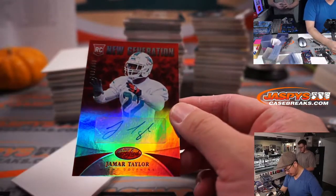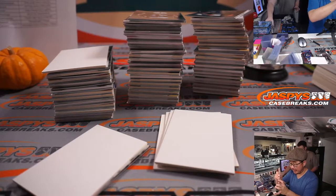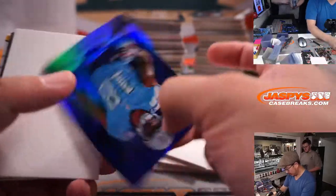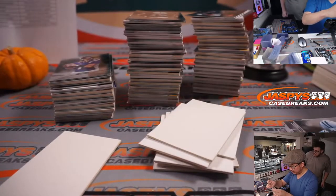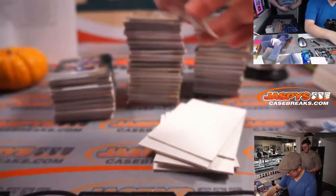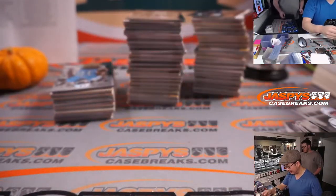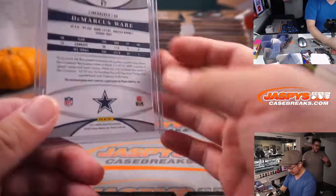Jamar Taylor, new generation to 399 — another one for Miami, Regimel with a spot he got straight up. The bills are kind of racking up the relics and whatnot. Kenny Britt to 100 and new generation Dayton Jones, 33 out of 100 — Dayton Jones, UCLA. Josh is good at the college game. All right, I'm gonna go grab Evan — thanks Josh, good luck everybody. DeMarcus Ware relic for the Boys — going to Jonathan Kay. Marcus Lattimore to 100.